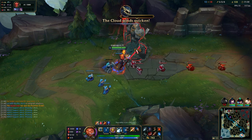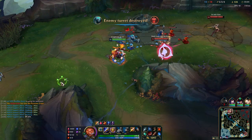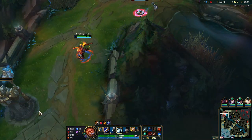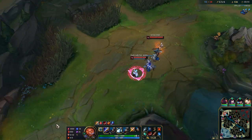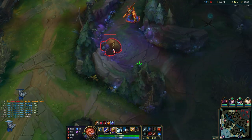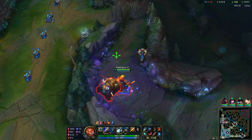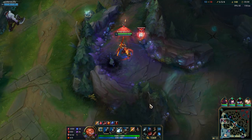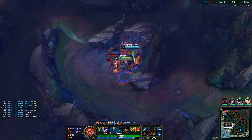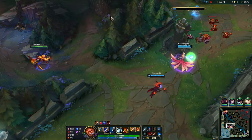Seems like my team is losing hope. Just leave the drake, it's all cool. Seems like they're a little upset. He's just running away. Waiting here — maybe they'll push it and we can kill them below the turret with ignite up in 11 seconds. We got a lot of farm. I'm close to completing my third lethality item.